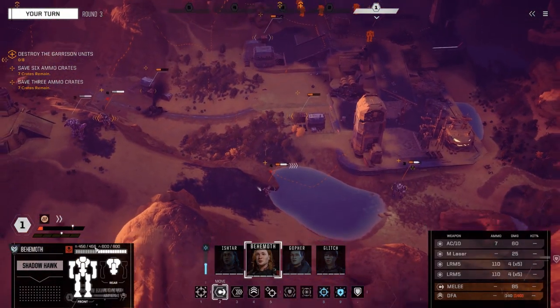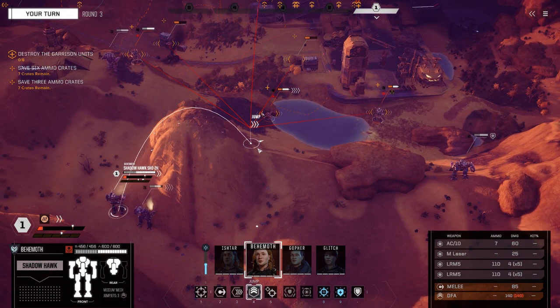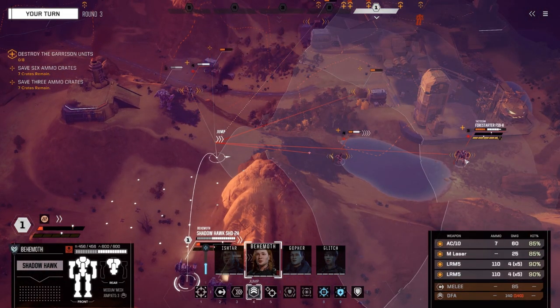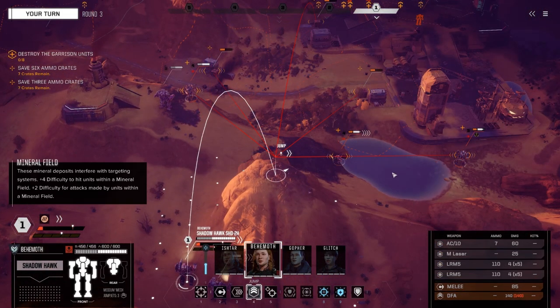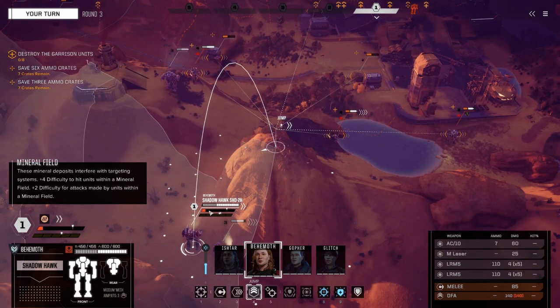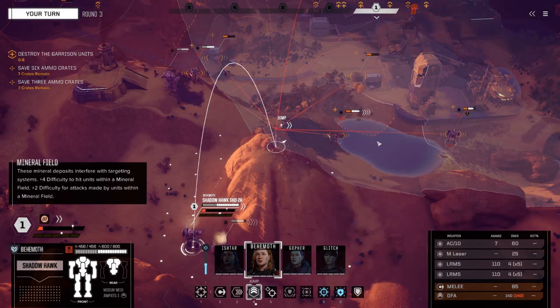So the top health bar is your mech's health and the bottom one is stability. Is the middle one your pilot's health? Correct. You can only take so many injuries — by default I think it's like three. That red bar there is heat. Injuries are shown at the bottom of the portraits.